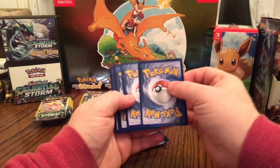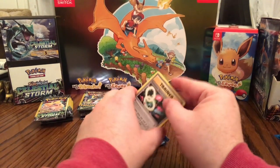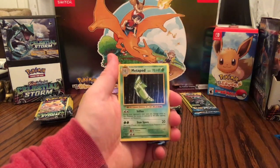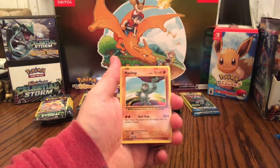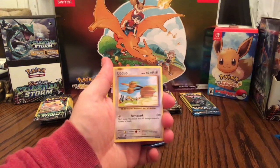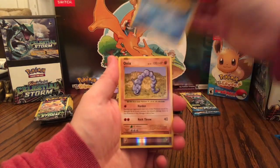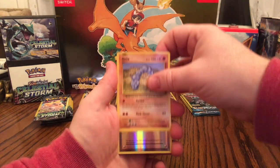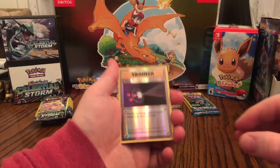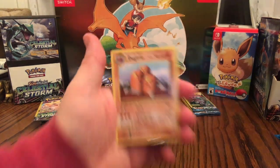Next Evolutions pack: another Venusaur Spirit Link, Potion, Metapod, Machop, Victreebel, Doduo, Staryu, Onix. Reverse Holographic Energy Retrieval — that's a very cool card. And non-holographic Rare Dugtrio. There we go.